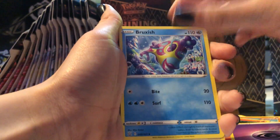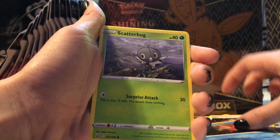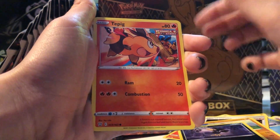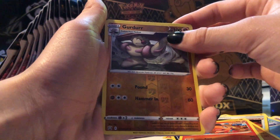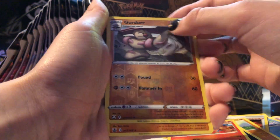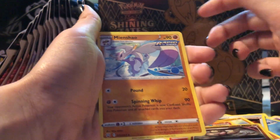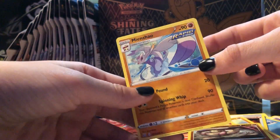Energy, Bruxish, Buffalant, Urn of Vitality, Corpish, Scatterbug, Cubone, Murkrow, Tepig — a holo! I feel like these are reverse, I think that's what he said. And a Mienshao — we have that one.